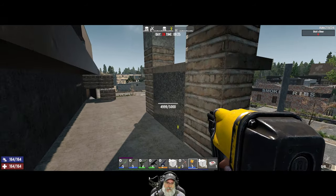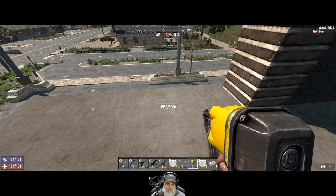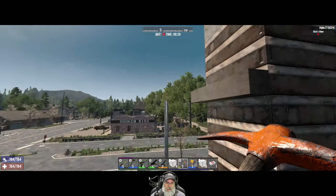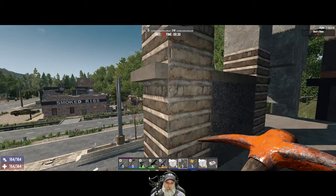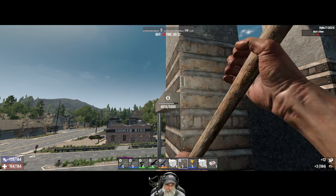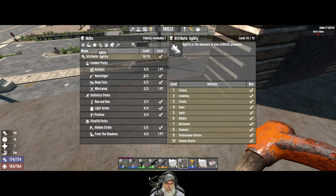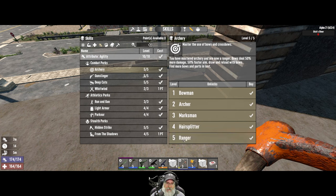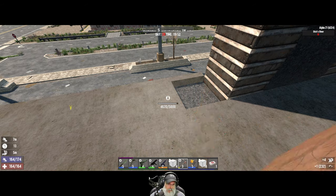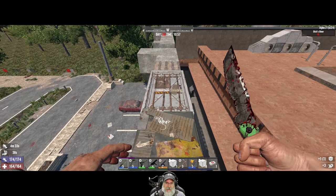They don't really hit over here too much anyway so I don't care about that. I'm going to run these all the way across. We have a point to spend — let's go to agility. I think we'll get archery maxed out. We're a ranger — 50% more damage with bows, 50% faster aim, draw and reload, and more bows and parts in loot. We should also upgrade this to a steel vault door; we'll try to get that done before horde night.